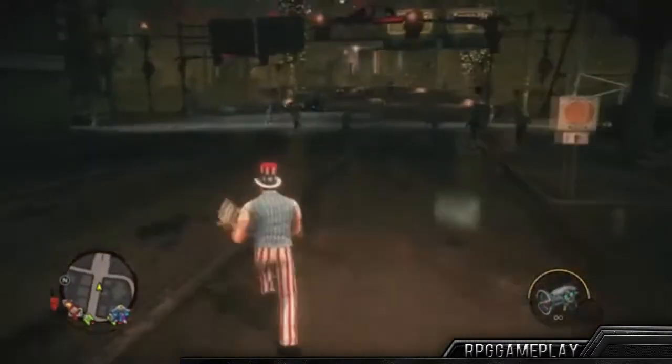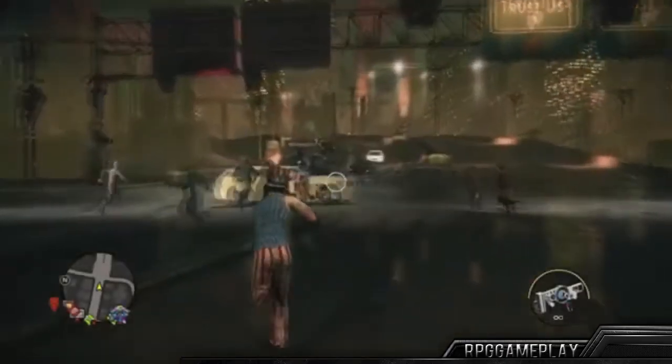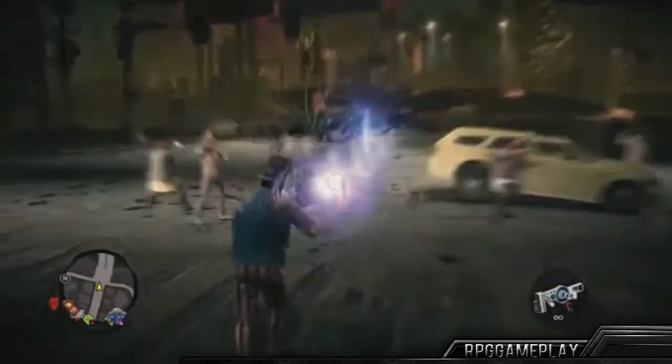Next we're going to introduce one of the fan favorites from PAX. If you look to the right of your screen, you can see the 45 Shepard will be returning, though it's weird because when you scroll over it it says the 45 Fletcher. This one is called the Dubstep Gun. It seems really cool, actually, but if they use and replay the same track over and over again, it'll get really annoying and repetitive.